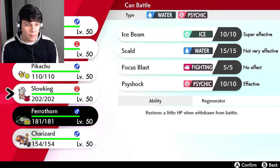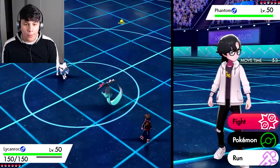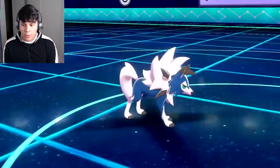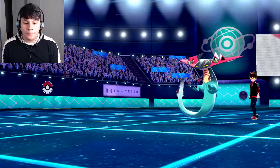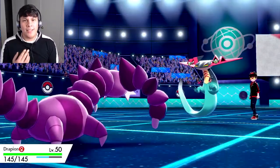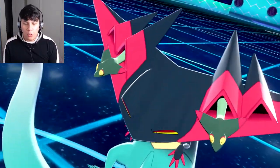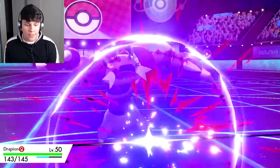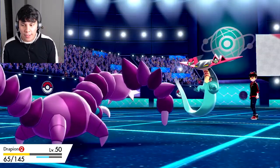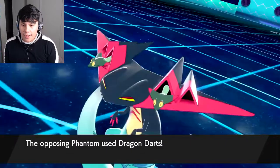Things get a little confusing because I don't know if this is a physical or special Dragonfall — actually, this is Dragapult. We're going to scout by switching into Drapion. It's a two-hit knockout unfortunately; in hindsight the switch should have been Ferrothorn.